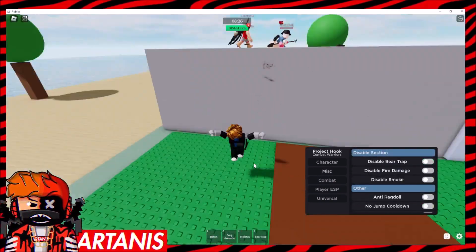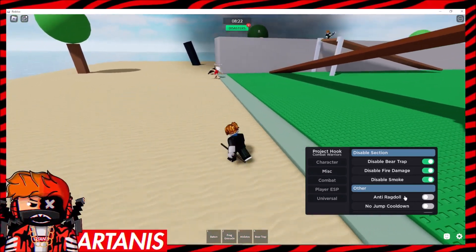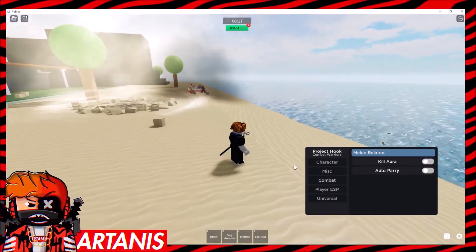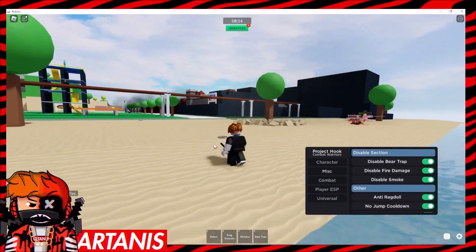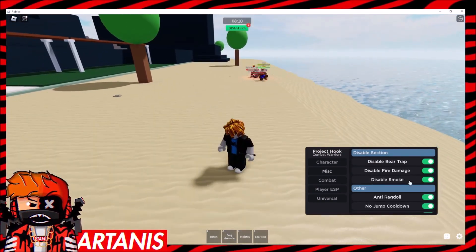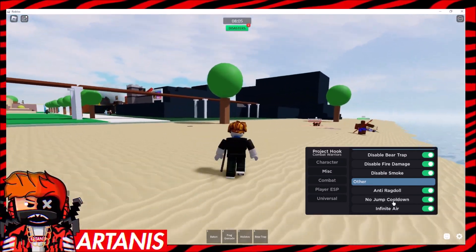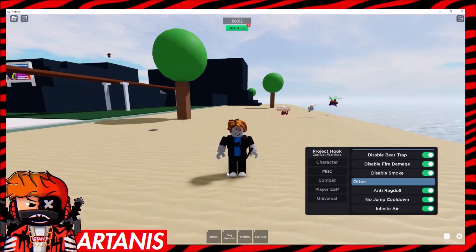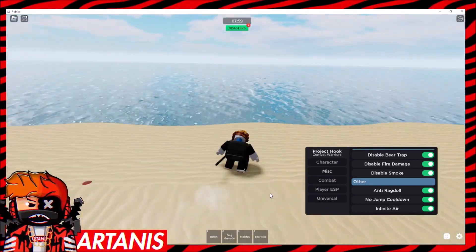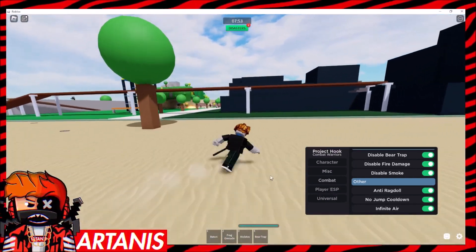Now we're going to go to Misc. We can disable bear traps, disable fire damage, disable smoke, do anti-ragdoll, no jump cooldown, and infinite air. So if you walk on a bear trap it doesn't damage you, same for the other ones. Anti-ragdoll is pretty self-explanatory. No jump cooldown — and infinite air means you can go in the water and just swim forever.